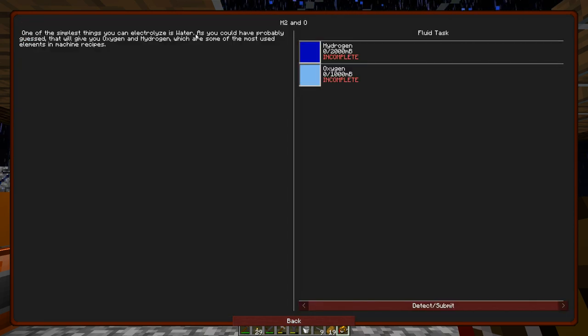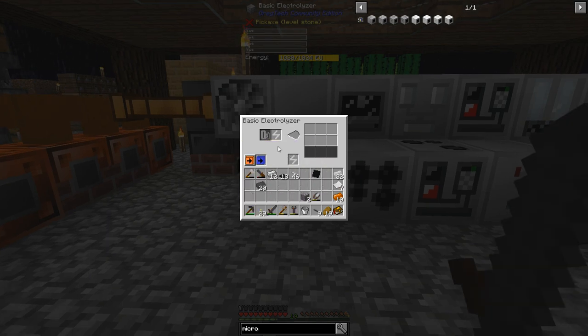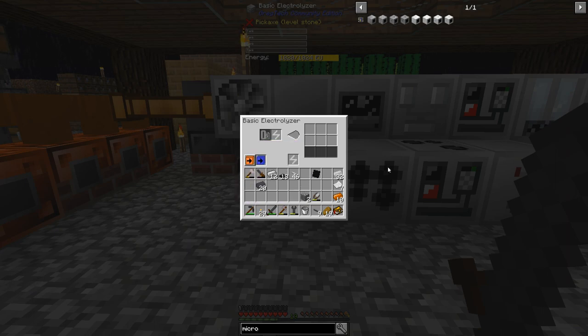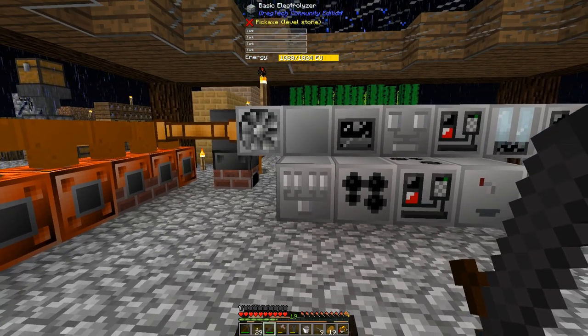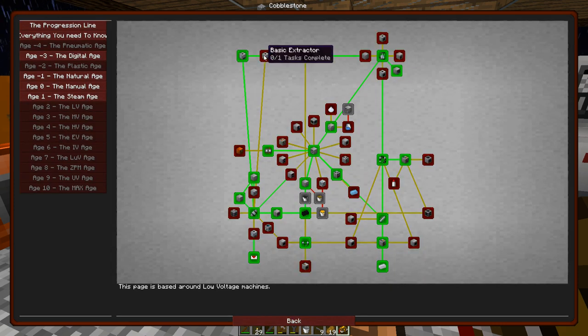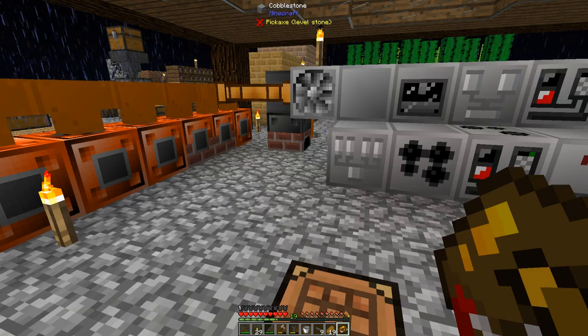One of the simplest things you can do is electrolyze water - that gives you oxygen and hydrogen. You'd just put the liquid in here and you'll get oxygen and hydrogen. Not really going for that right now though. I think what I'm going to go for is the electric sieve so I can get that going.